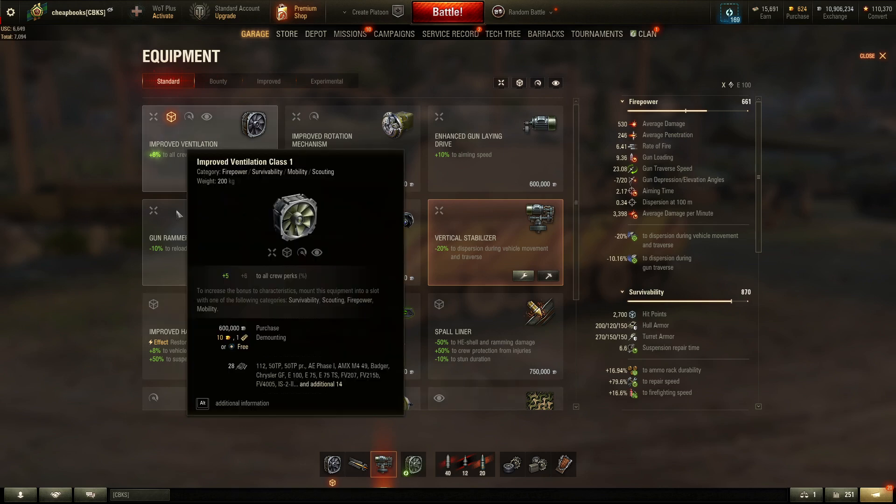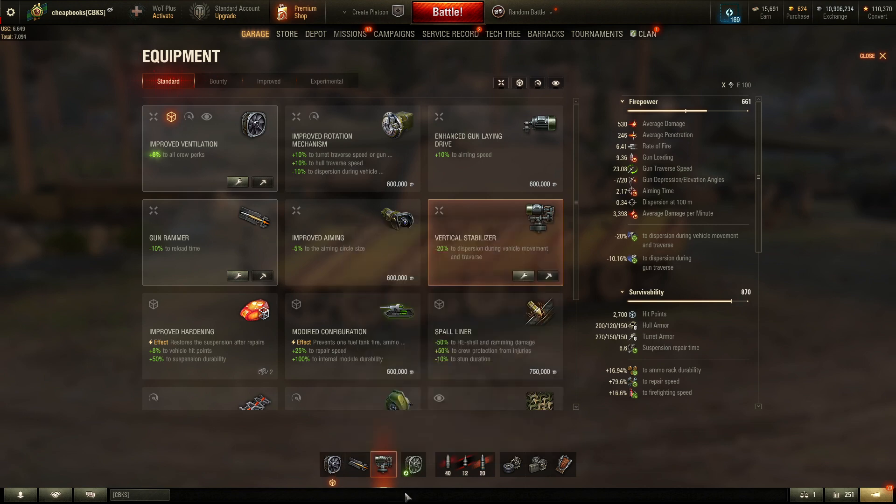Vents I would definitely recommend. The reason why is because vents with the directive, with the food consumable, and with all your crew skills, will give you the benefit equivalent to a gun rammer and the gun laying drive and some of the other equipment. That's how much of a bonus you get out of it.